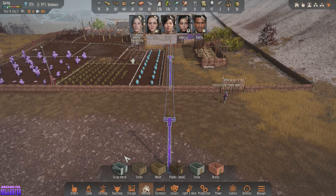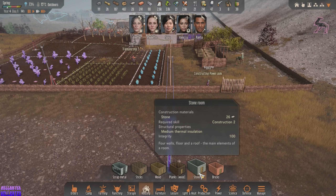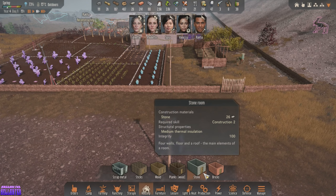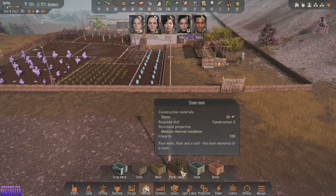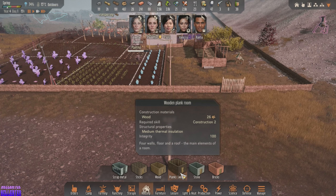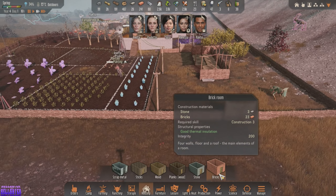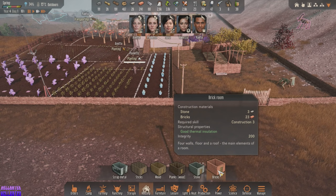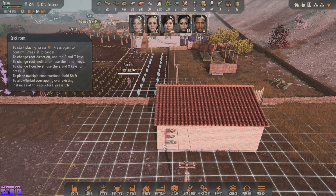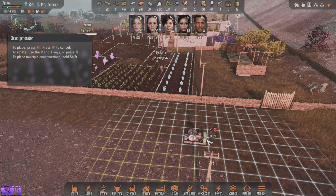Okay, so let's go housing room — stone and bricks. We only have 28 stone. These are 100 integrity, these are only 70. This wood one's 100, we're at 467 for wood — I'd rather keep that in case we need it for stuff. I'd like to make a brick building that houses this stuff. How big are these power generators? Oh, they're just a two-by-one.